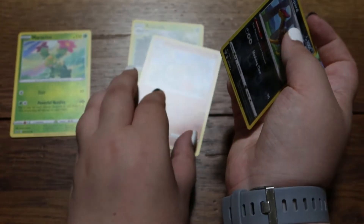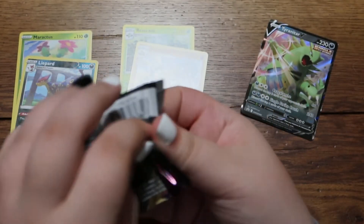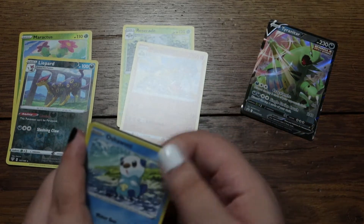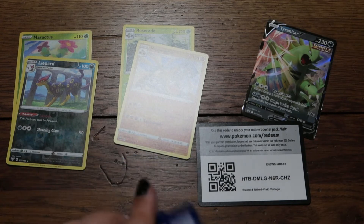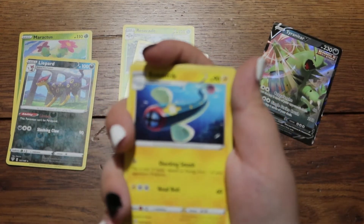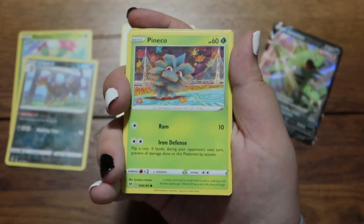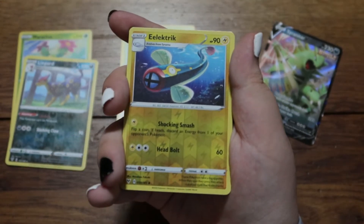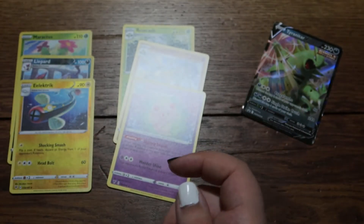We accept everyone here! Next we got Vivid Voltage — hopefully something good. Still looking for that lovely Pikachu. Opening it up: we got Energy, Electric, Charmeleon, Oshawott, Pincurchin, Clefairy, Tynamo, reverse holo Electric, and an Alcremie. We're doing okay so far — I would like a bigger win.